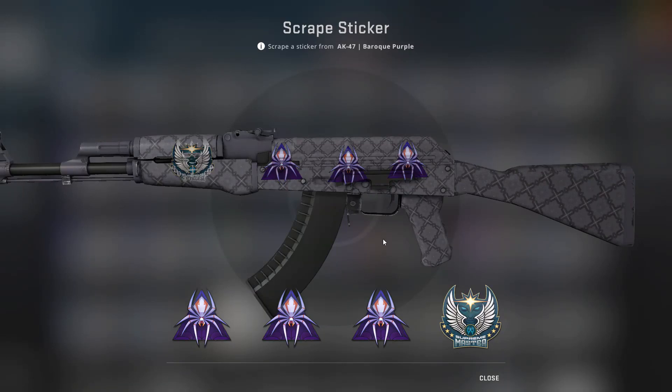Hi guys, welcome to another CSGO video. This time we're going to scrape a Golden Web sticker to see if we can reveal the secret. Do this at your own risk — some stickers don't reveal any secret at all.